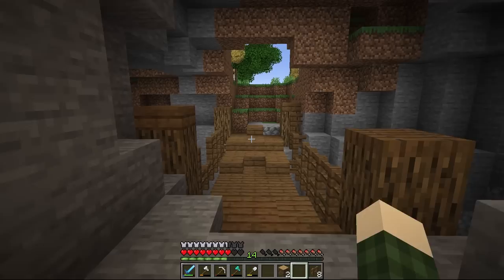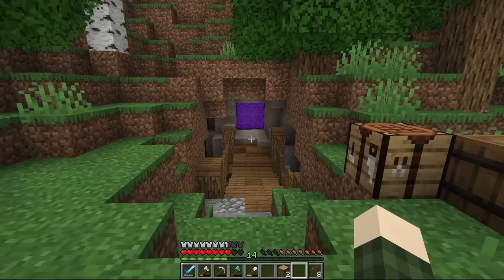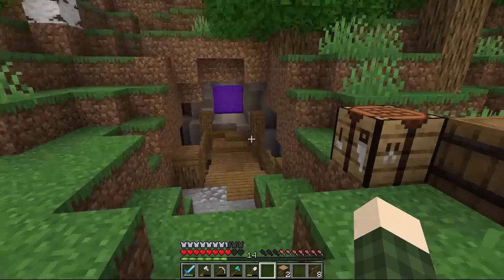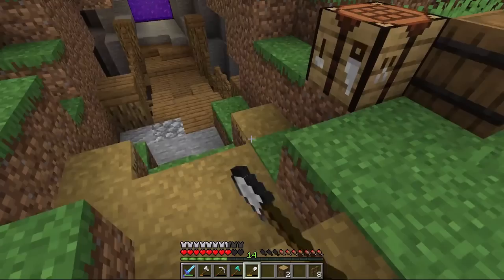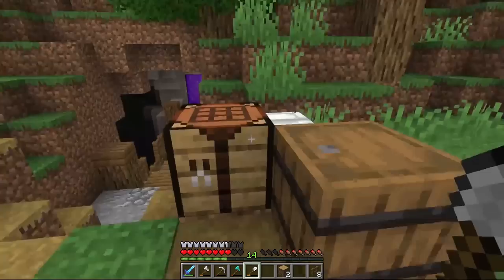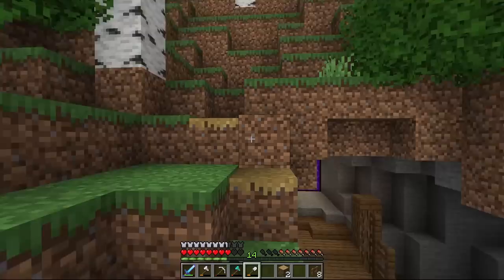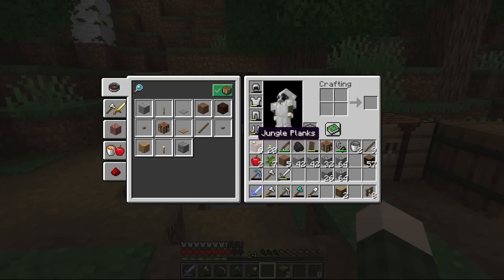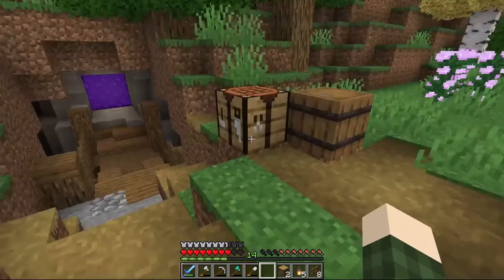Yes! That looks so much better - so so much better. The next thing I'd like to do is get myself some silk touch, because bringing grass blocks over there to put some path blocks would make it look trampled and unkept. We could start to bring path block in here too, mixing things up, and probably bring it down there as well. We really want this area to feel like everything fits together and is really immersive.